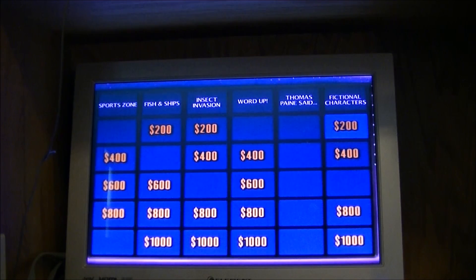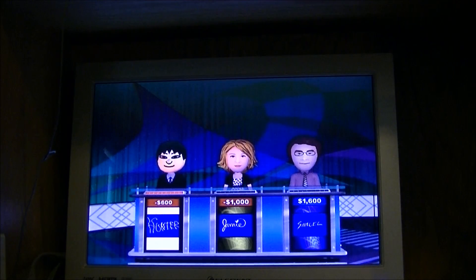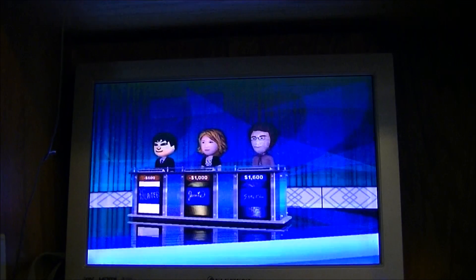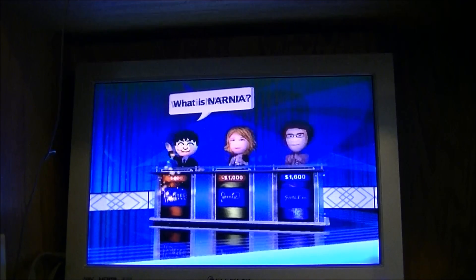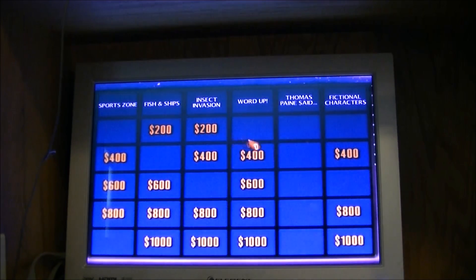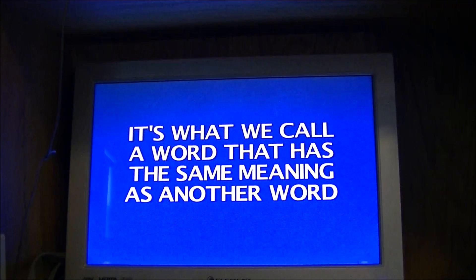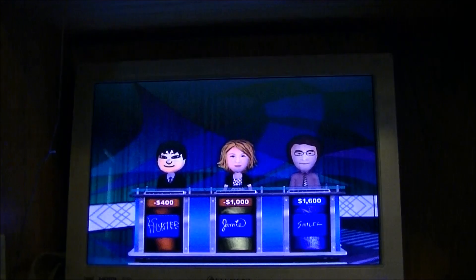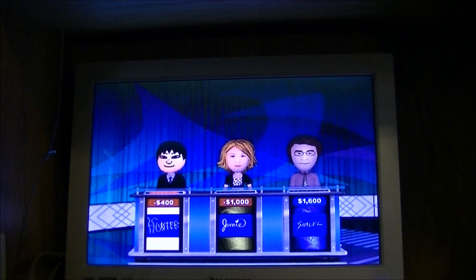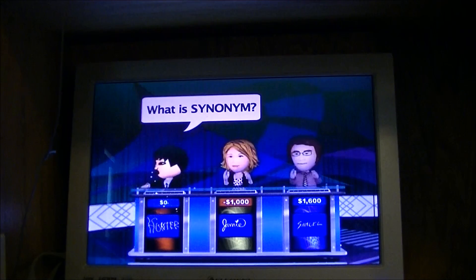Fictional characters for 200. 'In The Lion, the Witch and the Wardrobe, Lucy gets into an old wardrobe and discovers this magical land.' Player one — what is Narnia? Right you are. Player one, back to you. Word Up for 400 — 'it's what we call a word that has the same meaning as another word.' What is synonym? That is correct.